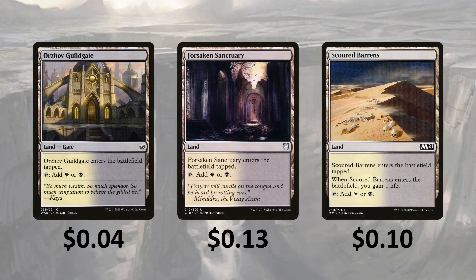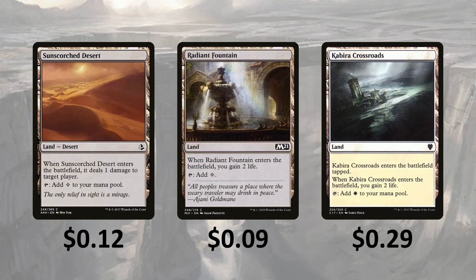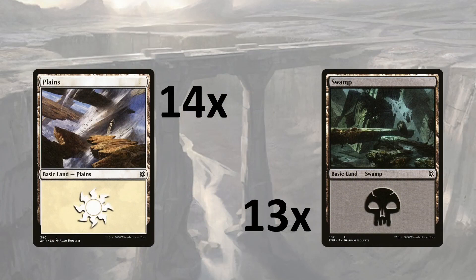Lastly, we got lands. Orzhov Guildgate enters the battlefield tapped and taps for Orzhov. Forsaken Sanctuary is the same. Scoured Barrens is the same but you gain a life when it enters. Orzhov Basilica enters tapped and returns a land you controlled to its owner's hand; taps for both Orzhov colors. Command Tower taps for 1 mana of any color. Opal Palace taps for colorless, or pay 1 and tap it to add 1 mana in your commander's color identity; if you spend this mana to cast your commander, it enters with +1/+1 counters equal to the number of times it's been cast from the command zone — since you can pay life to make it cheaper, you'll cast it a lot. Sun-Scorched Desert — when it enters, it deals 1 damage to target player, taps for colorless. Radiant Fountain — enters and you gain 2 life, taps for colorless. Crypt of the Eternals — enters tapped, when it enters you gain 2 life, taps for white. Then we just got 14 Plains and 13 Swamps.